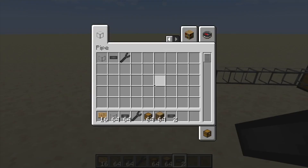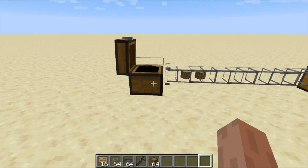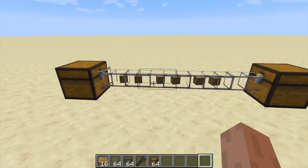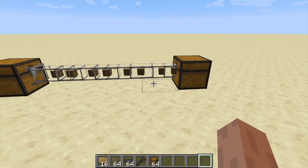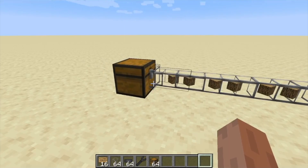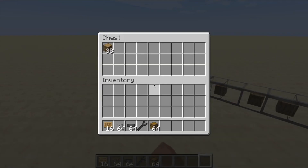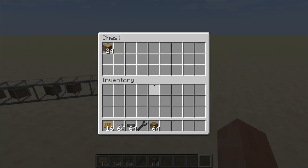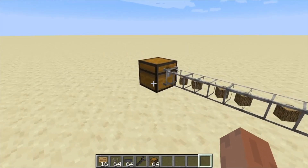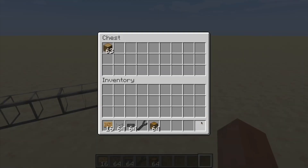Hey guys, today I'm going to be doing a showcase of the pipes mod I just made. If you look over here, I have two chests set up with pipes connecting them. On the left chest there's a little servo attached to the pipe, and that basically tells the pipe to extract from that inventory. Without a servo you can't extract from an inventory. You can see the items going through the pipe, and then they'll end up in the other chest — all the items get transferred, which is exactly what we wanted.